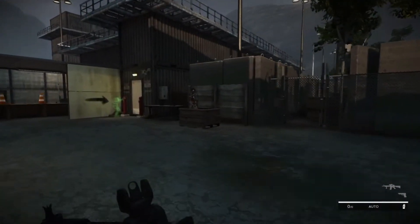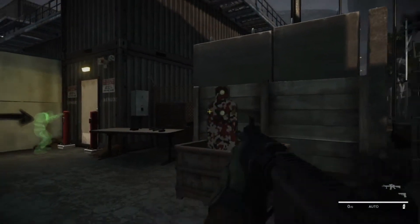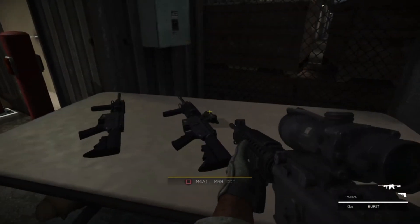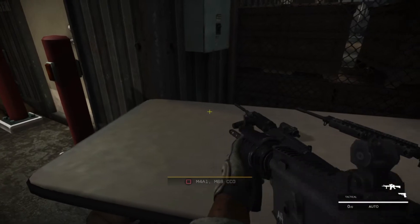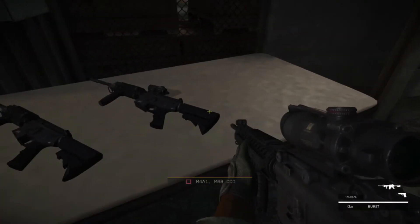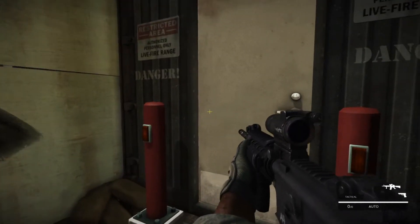In the shoot house, you'll clear rooms littered with pop-up targets. You will move and shoot at combat speed. I encourage you to switch to your sidearm when appropriate, and take corners like you don't mean to get shot. Pick up the provided M4 with appropriate optics, then step up to the door and wait for my signal.